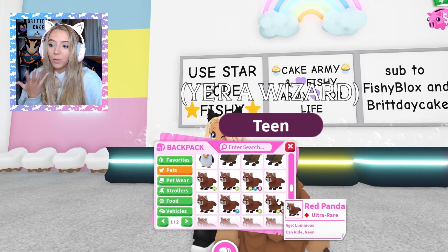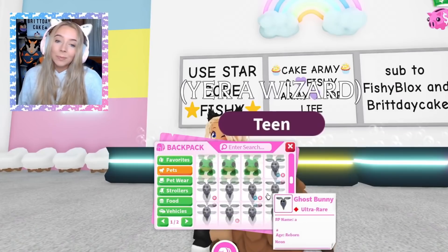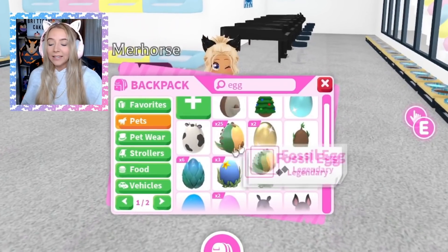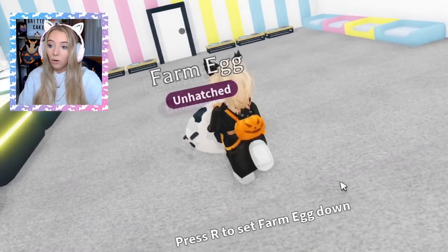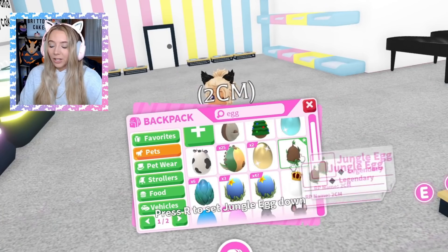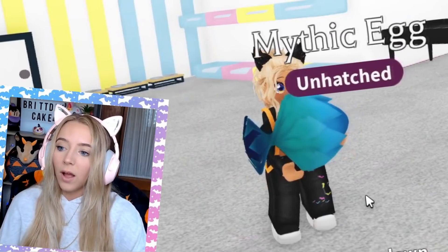What I really hope is that we get a Halloween egg. I'm not gonna hold my breath — I don't think we're getting one, but I would just love if they did. It's very obvious that some eggs are good and some are undesired. The farm egg is my favorite — it looks like a cow and it has a cow. I just hope that whatever our next egg is, Adopt Me hits it out of the park again. Fingers crossed for a Halloween egg, but no promises.